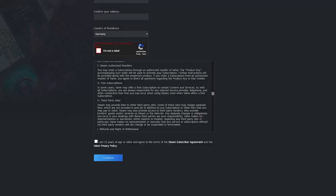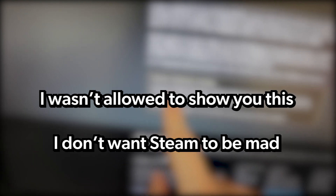So first I filled all the forms to become a Steam partner. That wasn't the hard part. I entered basically every piece of information about myself and now they want me to wait two to seven days.